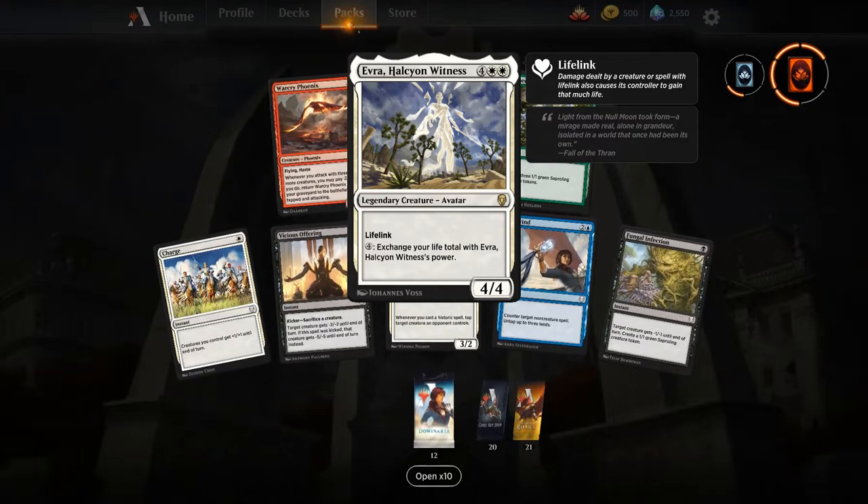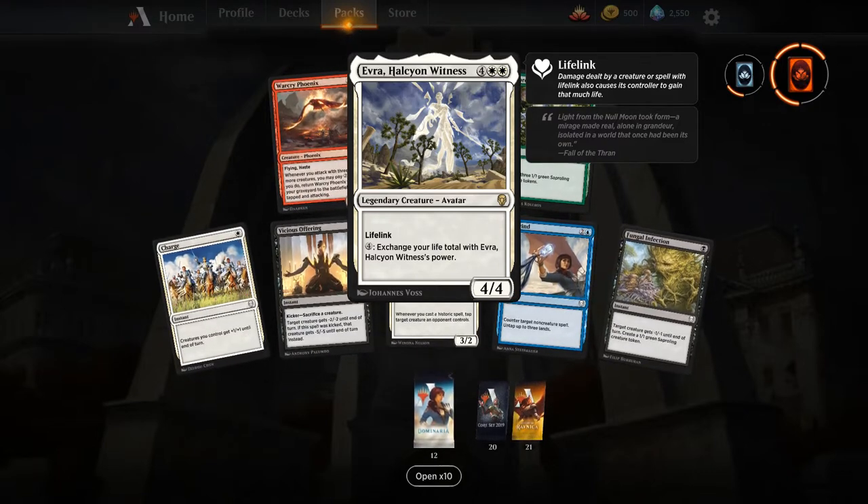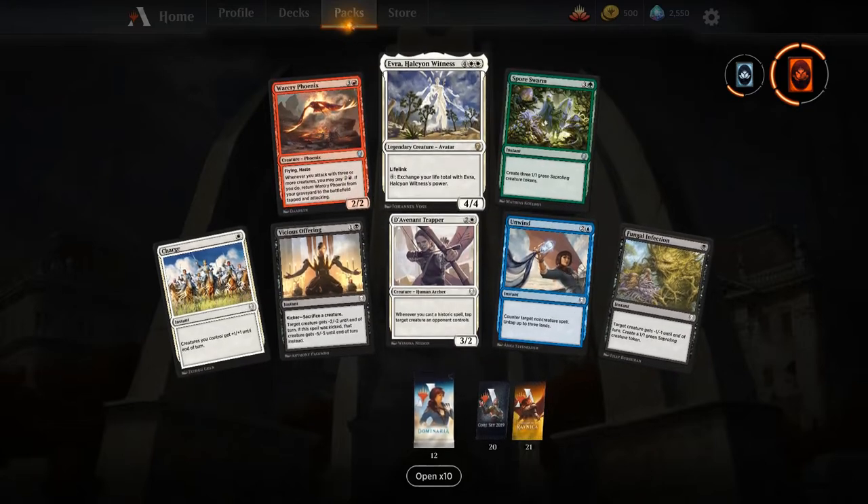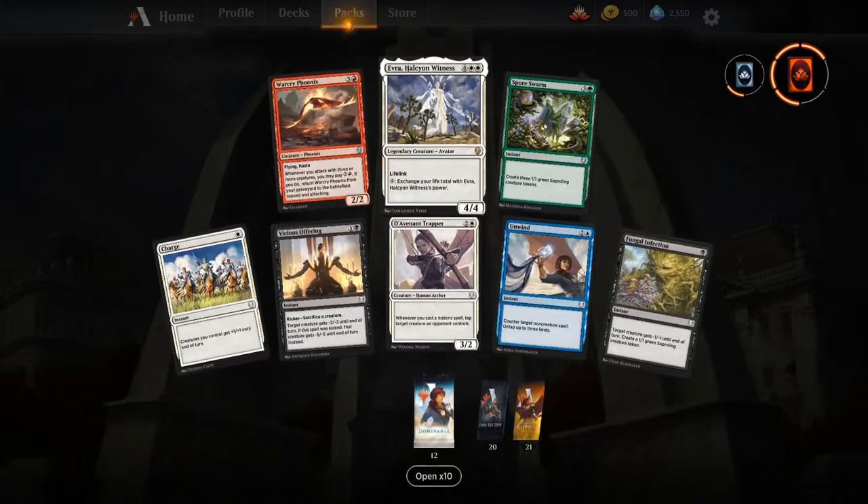Next up — Avarice Amulet, six mana 4/4, lets you exchange your life total and has lifelink. Definitely a threat, but not sure how good it is given there's a lot of blowout potential. Cool card nonetheless.